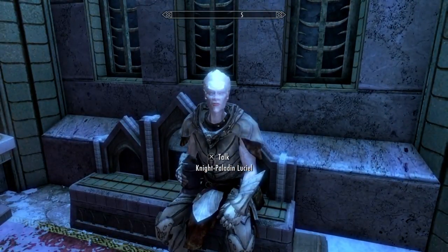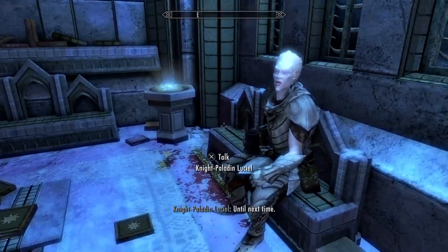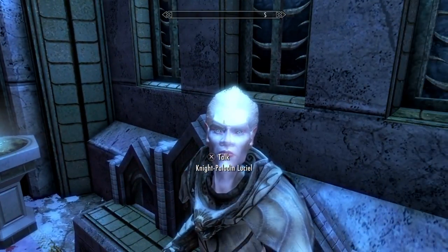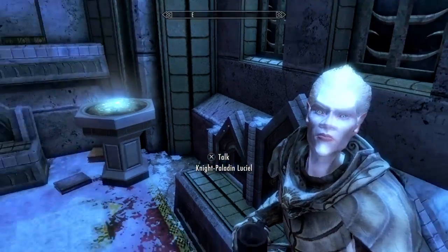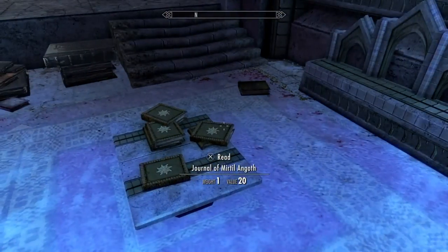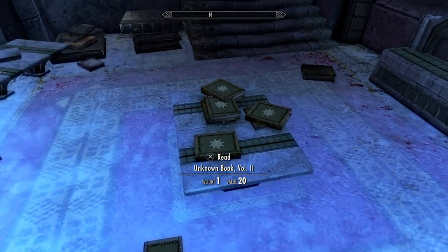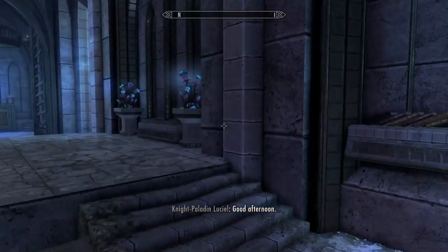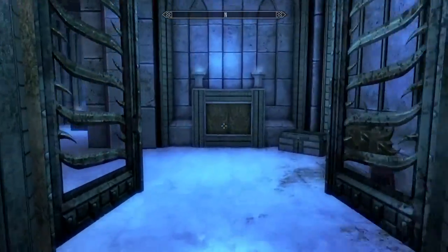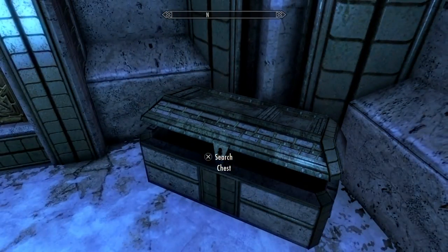Here is one of the first of our followers — this is Luciella. You will notice these people don't have the gray face glitch, which is pretty cool. No gray face glitch. There are books everywhere, kind of spread all out. I'm not going to read all of these, but you guys can read to your heart's content.